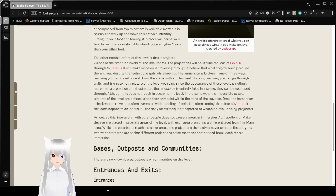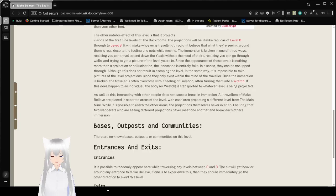The immersion is broken in one of three ways: realizing you can travel up and down the y-axis without the need of stairs; realizing you can go through walls; and trying to get a picture of the level you're in. Since the appearance of these levels is nothing more than a projection or hallucination, the landscape is entirely fake. They can be no-clipped through, although this does not result in escaping the level. It is also impossible to take pictures of the level projections, since they only exist within the mind of the traveler.